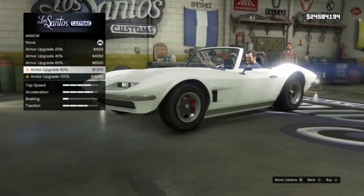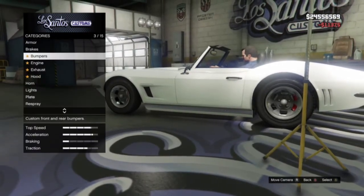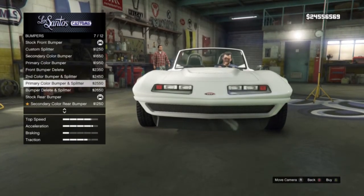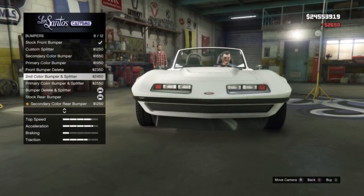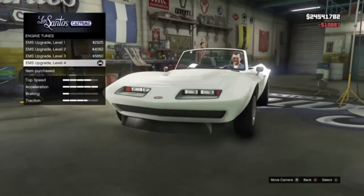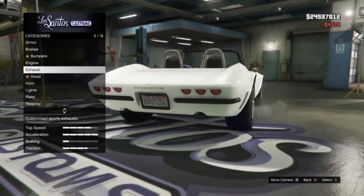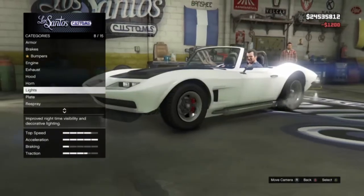So we're gonna get the 100% armor, max brakes out. Here are all the bump options for it. I'm gonna go with that. Yeah, I'm gonna stay with that and then get the secondary. Get maxed out engine. Get the carbon hood - just everything looks better.